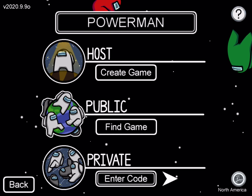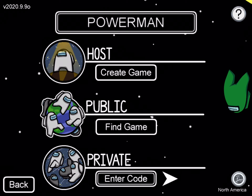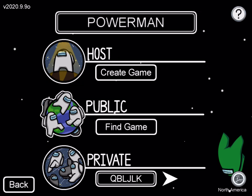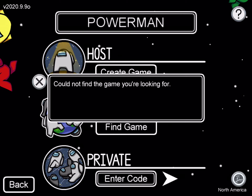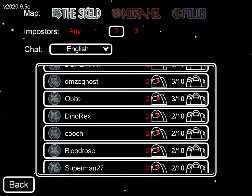In private mode, this is where you enter a code. So if your friend is hosting a game, you can enter their code — like 'QBLJLK' — hit enter, and if it's a real game code it'll take you to the game.